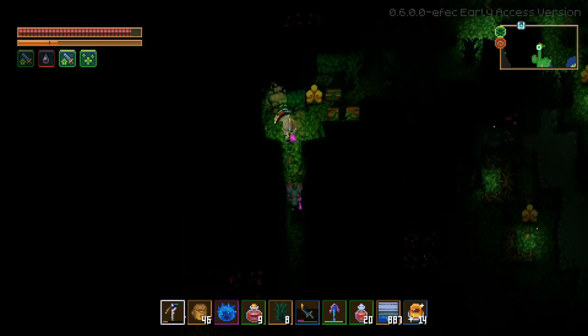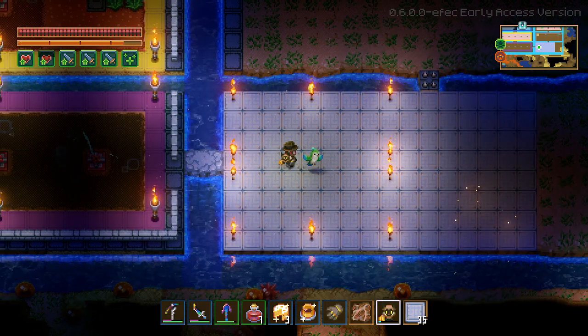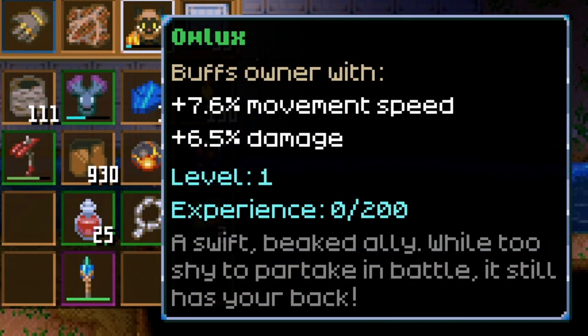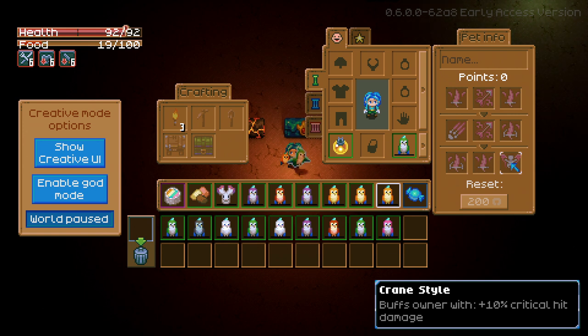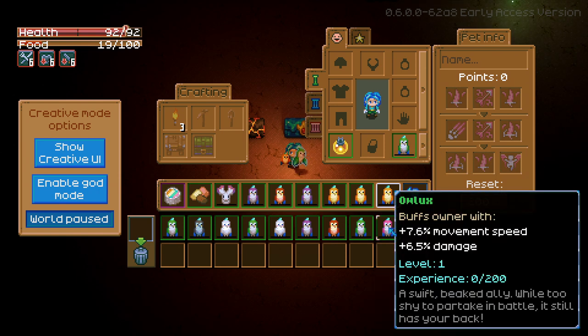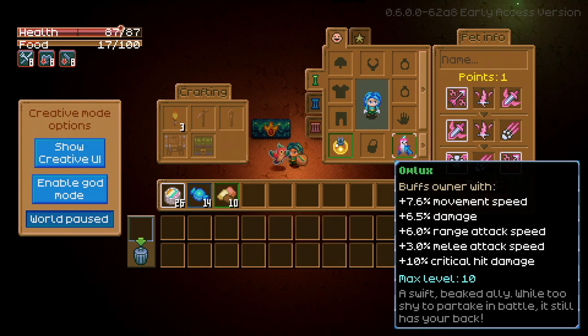Next up is the Owlux, which you can find in crates scattered across the world — this gives you the lively egg. As mentioned, this is the only pet with passive abilities that buff you directly. You'll get 7.6 movement speed and 6.5 extra damage, with things like extra melee damage, ranged damage, or attack speed. It has something called triple trouble — a 2% chance of tripling your damage — and a 10% extra critical hit chance. Unlike other pets, its baseline stats don't increase with experience level; the trade-off is that you're directly receiving these extra bonuses and buffs.